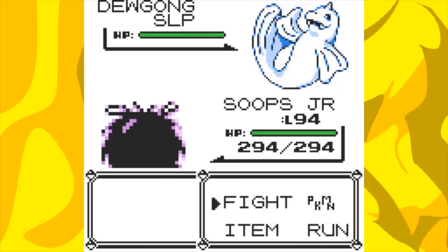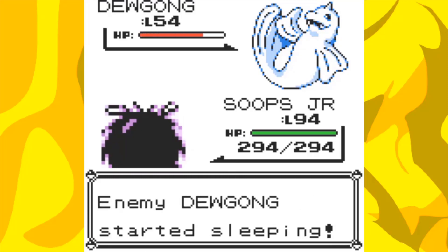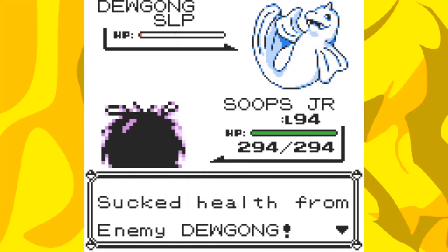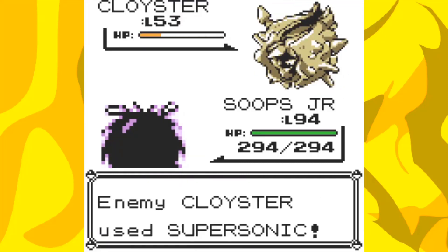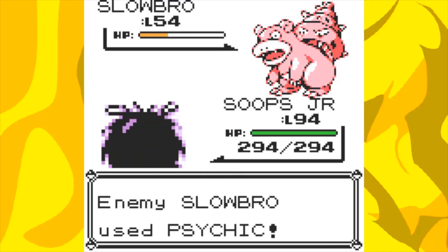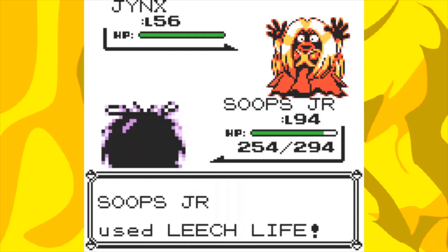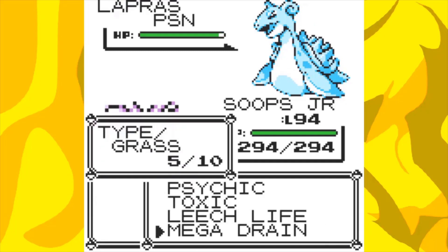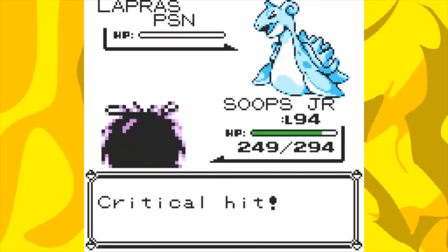Lorelei's first Pokemon, Dewgong, will most likely use Rest first turn, so I waste the PP of Leech Life since it's going to be recovered anyway, and then just about beat it while it's asleep — but this time it used Rest again for some reason, and I just had to take it down. Her next Pokemon Cloyster wasn't an issue with 2 Mega Drains, and Slowbro is pretty annoying since it has Amnesia to raise its special, making Psychic ungodly powerful. But Leech Life is super effective on it, as it is with Jynx — who is also a one-shot. Her final Pokemon Lapras I start with Toxic since it's pretty tanky, then slowly take it down with Mega Drain. It can confuse and paralyze, but it didn't this attempt, and we get the victory.